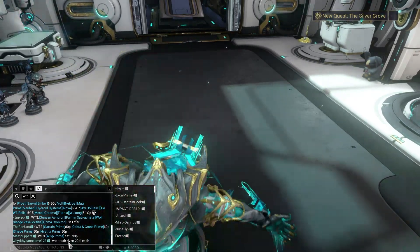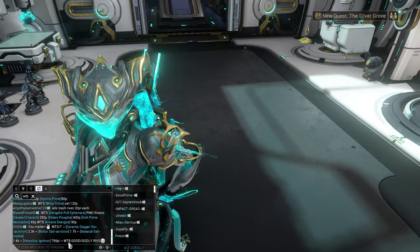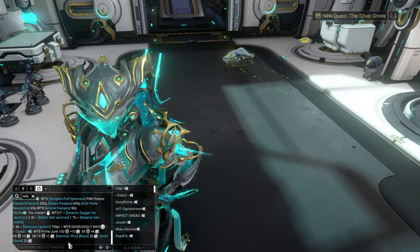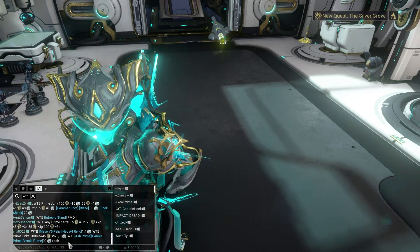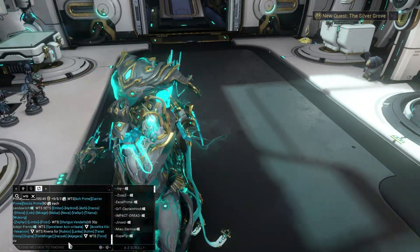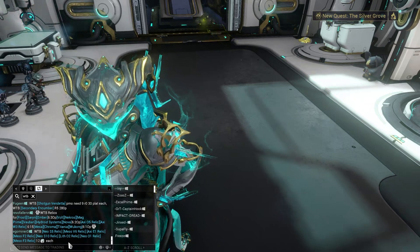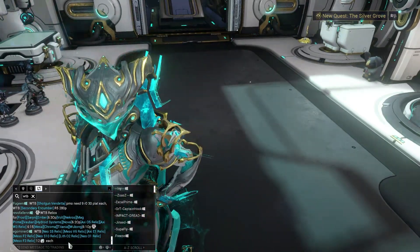The second trade chat tip is you have to farm. When you have a bunch of relics — say 15 Lith relics you don't need anything from — it's good to run them anyway. Many of my vaulted item blueprints and parts came from other people in public missions. Do the public exterminates, captures, or rescue missions because those are very quick. You open a relic and then choose from the other three squadmates, hopefully getting something better than your own reward. If you're unlucky everyone gets commons, but that's just Warframe — everything is farming, everything takes time.